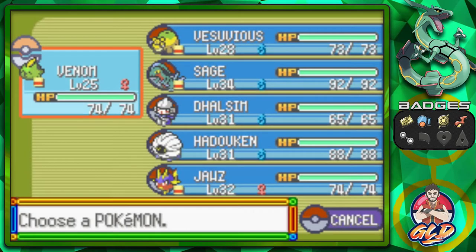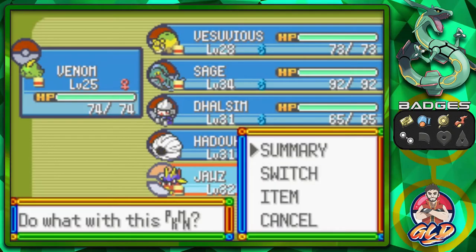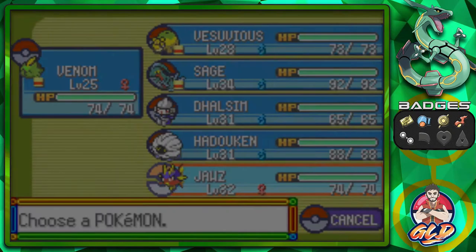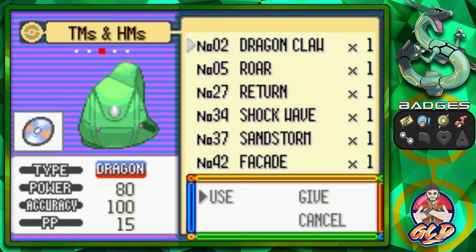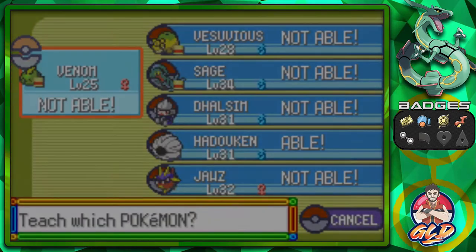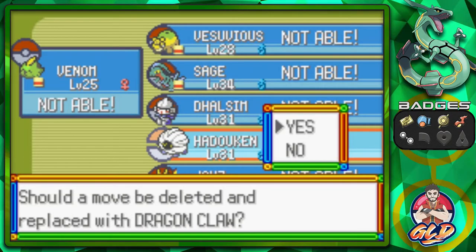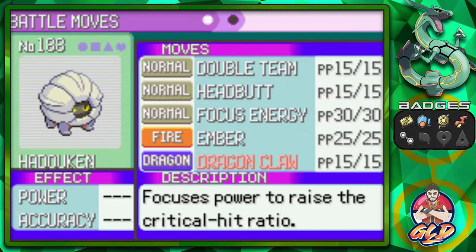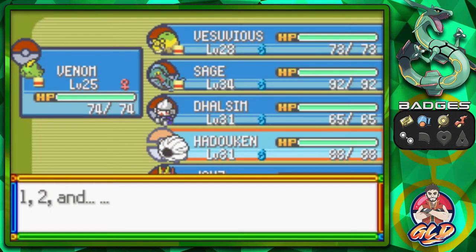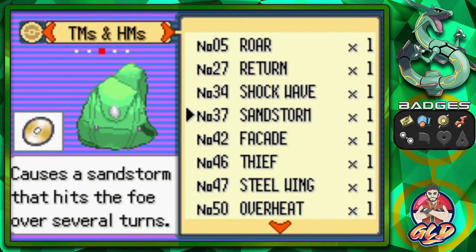Alright guys, here it is — we got Jaws and we equipped it with TM02, which many of you already know is Dragon Claw. We won't be able to get this TM until way later on, so let's go ahead and give that to Hadouken because we're going to be needing this move. It's not a waste of a TM. So let's go ahead and take away its Focus Energy and give it Dragon Claw.